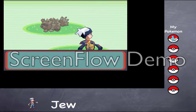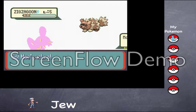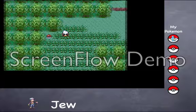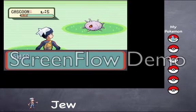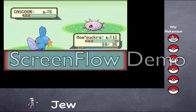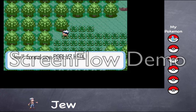Random encounter. I'm actually just gonna run away from this because there's no point in fighting. This game — it's a Cascoon. It's one of the evolutions of Wurmple. Basically, it turns into Dustox, which isn't that good of a Pokemon, so I don't recommend it.